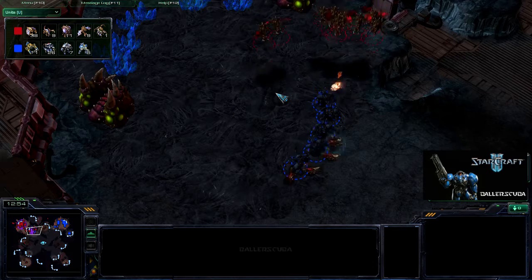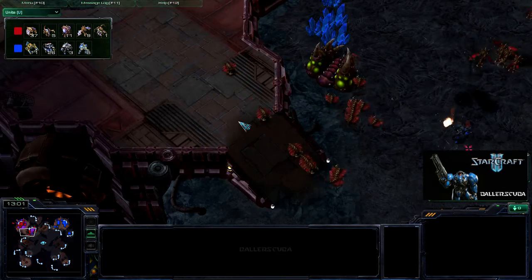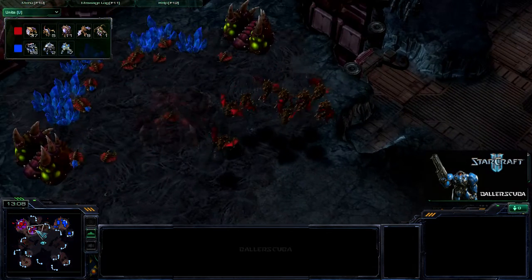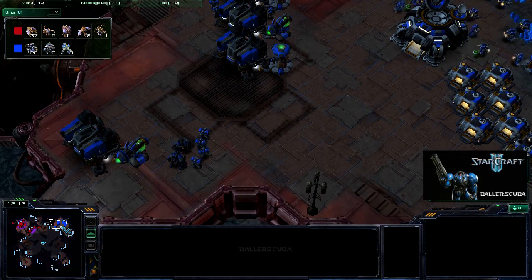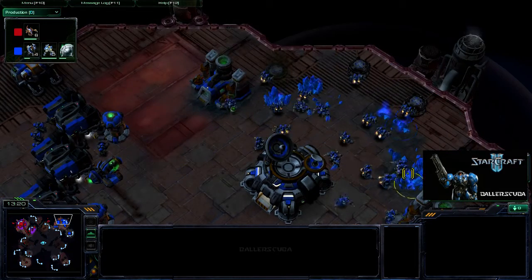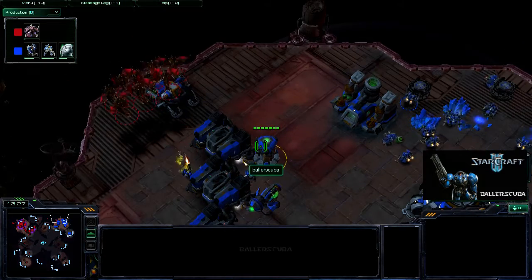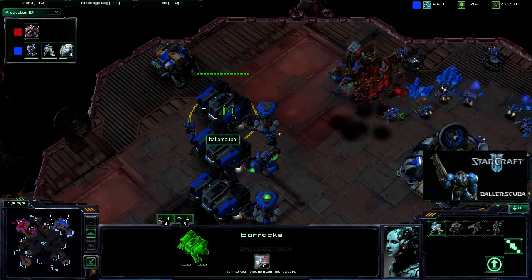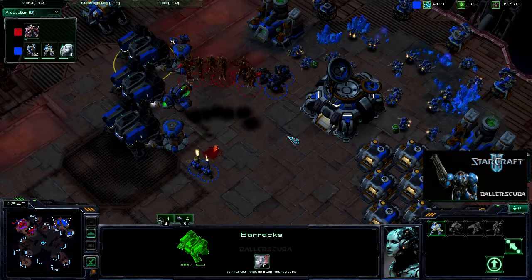There goes the last marine, so I'm down to just marauders taking out the zerglings. My plan now is to run and attack as many drones as I can. I was able to take out the expansion, so I consider this the turning point in the game. I'm getting massive amounts of missile turrets charging up in the back of my base, but the mutalisks will get there before then. Luckily I forgot to put a rally point on that last barracks, so those marines did stall them long enough.